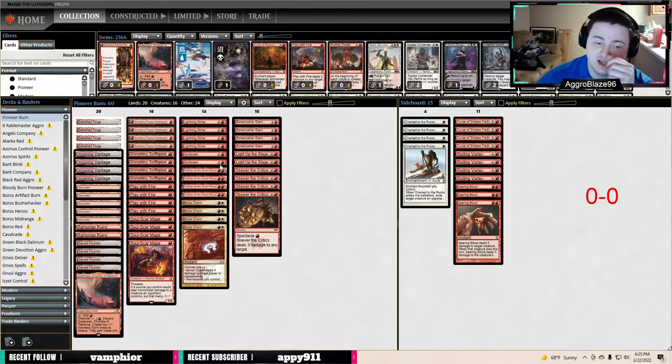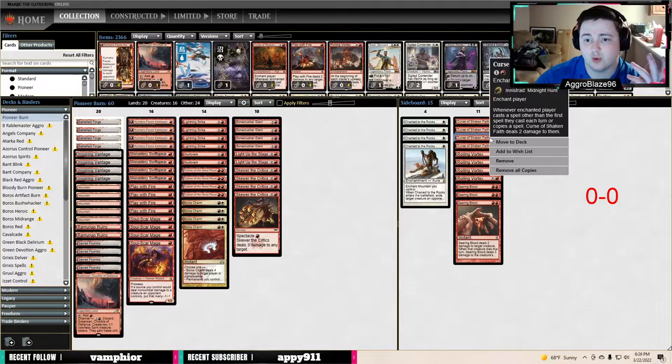We're also playing two Skullcracks — that's a spicy meatball. I really like it but I don't know how it'll play; it depends on what matchups we draw. The sideboard still feels pretty stock: four Chain to the Rocks, Rolling Vortex, three Searing Blood — that's been pretty stock for a while — and we're playing four Curse of Shaken Faith.